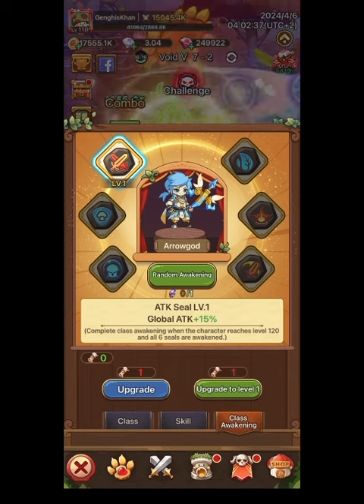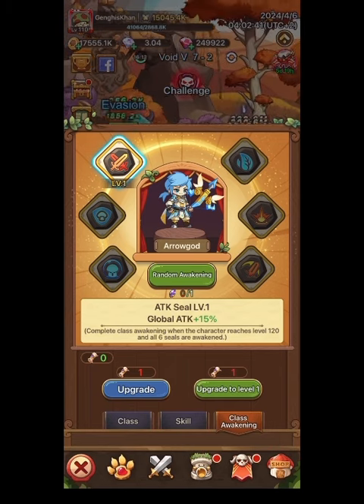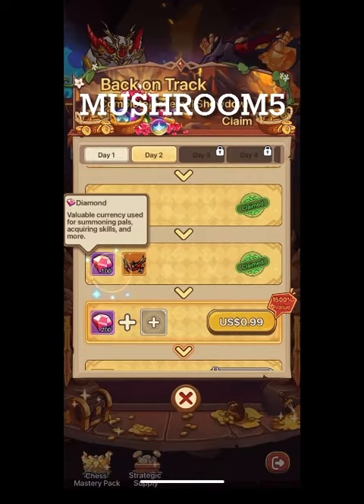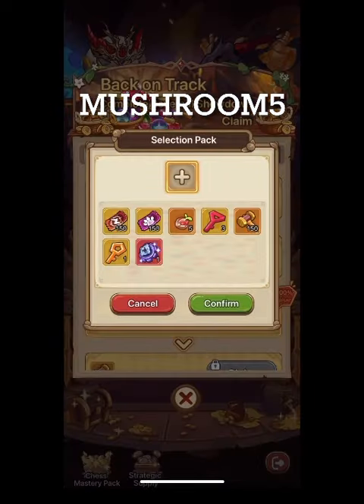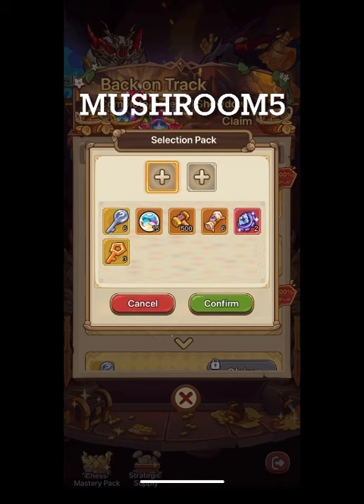We just gained a lot of power and we got global attack — very nice! After using some Aptoid coins I had saved up, I'm going to buy some scrolls and show you exactly what happens when we level up.